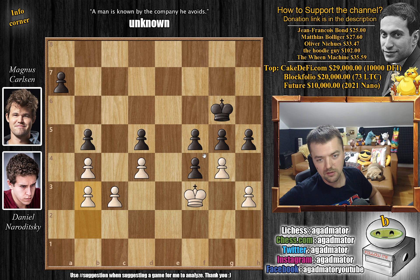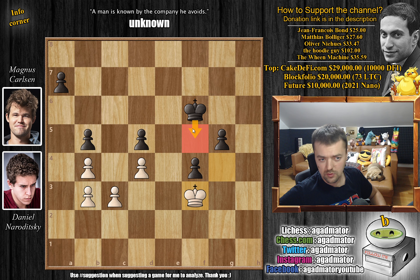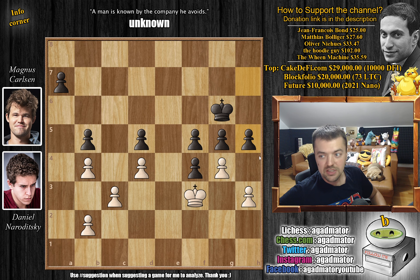For those who want to see it finished: white can play b3, and then we just trade — captures, captures, captures, captures — and after a king move, that's it. If the king goes to h5 the f-pawn is too fast; if f3 you allow the black king to reach f5: king f2, g4, king g2, king e4 — the pawns control everything and you just pick up all the pawns. So h3, b5 preventing c4 ideas, b4 stopping a5. Magnus played h5 and on move 36 Daniel Naroditsky resigned — a very nice victory for Magnus Carlsen.